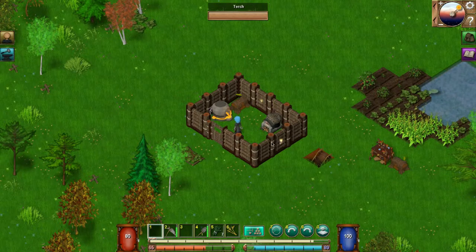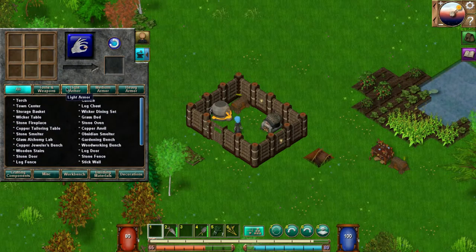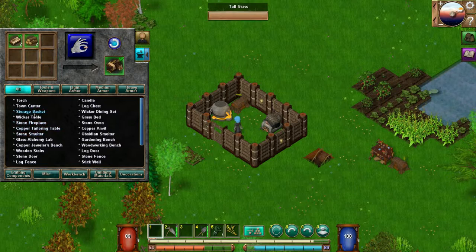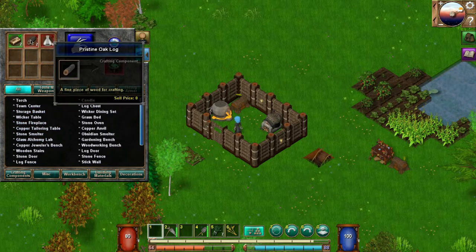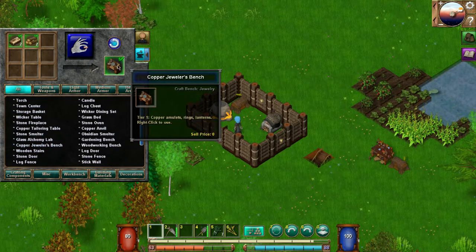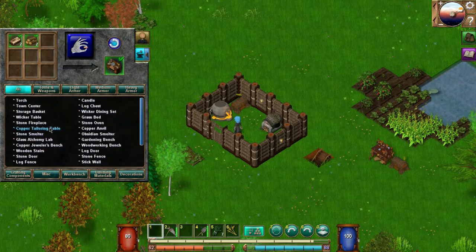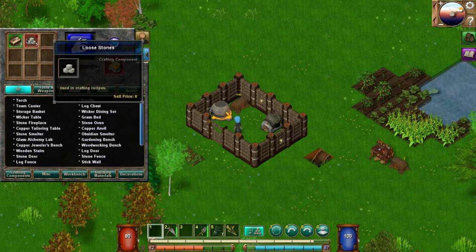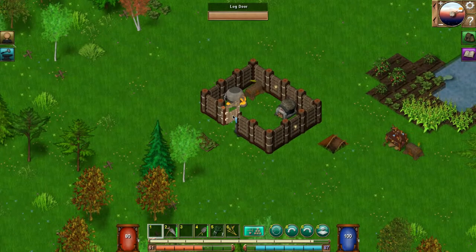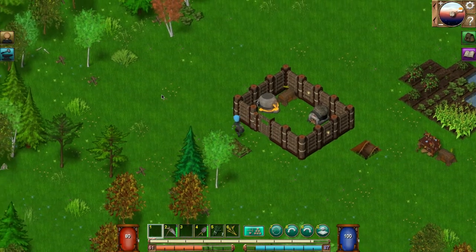Let's go into our crafting. There's a copper tailoring table — cotton for armors, cool. Glass alchemy lab needs two pristine oak logs — used for making potions. Jeweler's bench — copper rings, amulets, lanterns, that's cool, I'll have to look at that. I want to do an anvil though, because with the anvil I can make copper tools, weapons, and armor — that's why I want to upgrade our equipment.